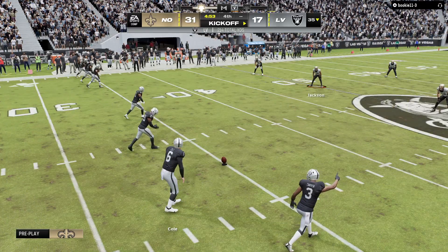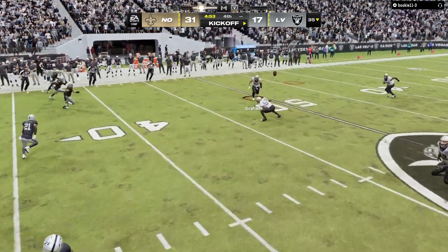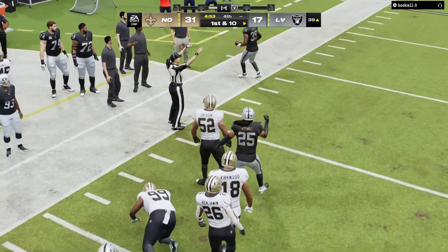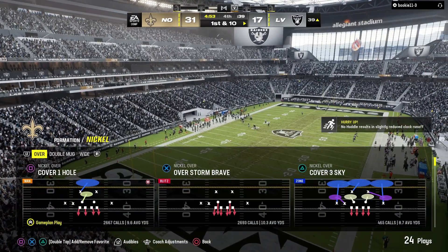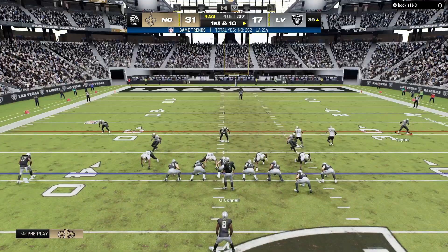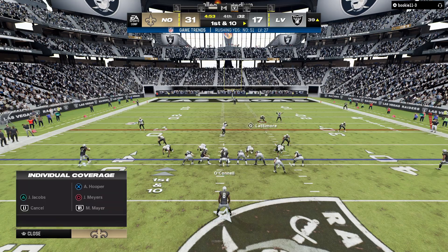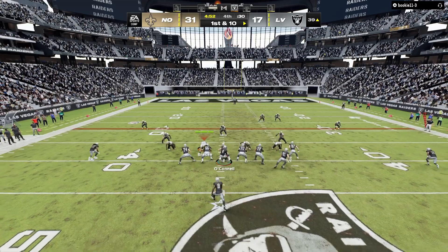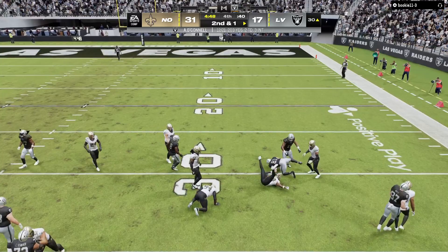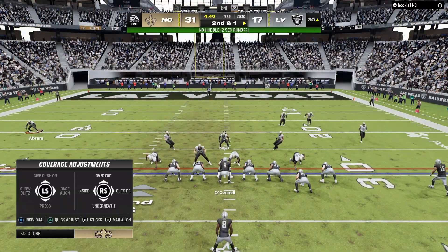Two scores down, three timeouts left — still a chance if they can somehow get it back. And the Raiders have recovered the onside kick! Well, that certainly makes things more interesting — you get the score, then you get the onside kick. A little uphill battle still, but a start. Not mission accomplished, but the plan is working. They are in a great spot right now — and the best part, they put the defense right back out on the field after having already scored.